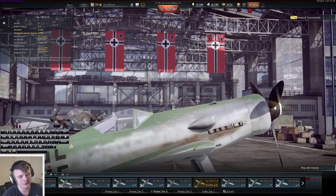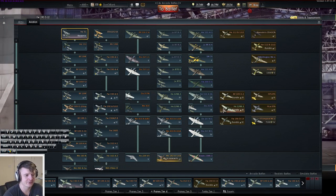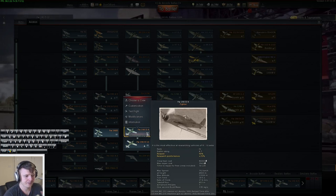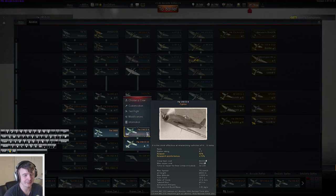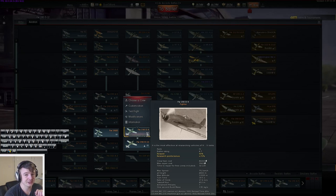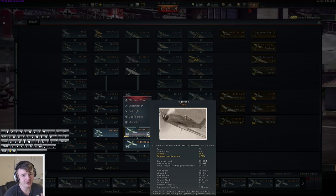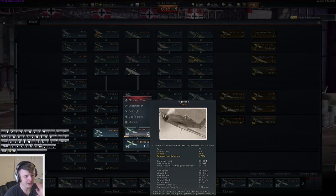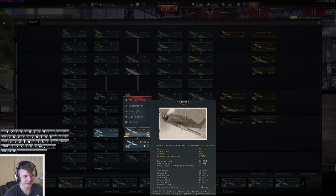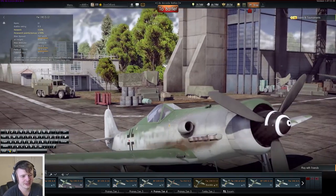I had three choices: the D9, the D12, or the D13. I opted not to go for the D13 because it's a premium plane and not everybody has access to it. The D9 is actually a hidden gem in arcade battles - its battle rating is 4.7, which is actually lower than a lot of tier 3 German planes. In RB it's on par with other tier 4 planes, but in AB that low battle rating is quite nice. I opted to go with the D12 because it has a more consistent 6.3 battle rating all around.